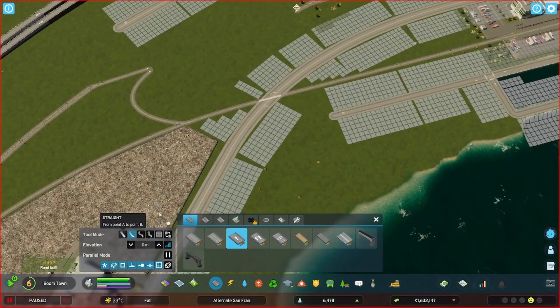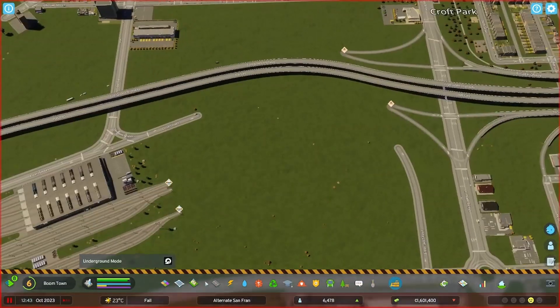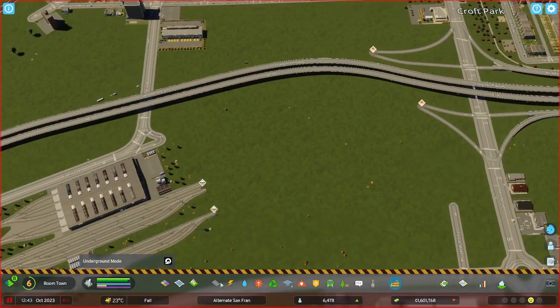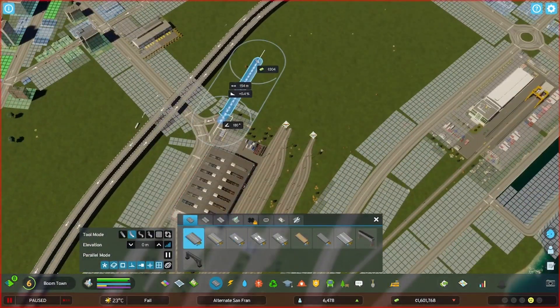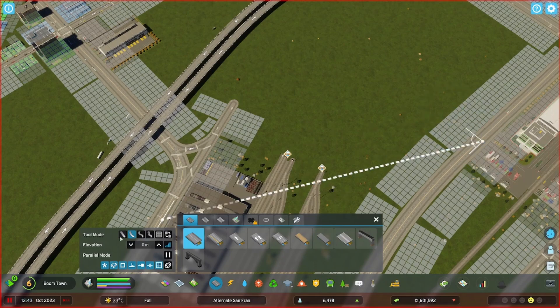We worked these roads leading into the industrial corridor and stuff like that to just make it look a little cleaner and like some actual planning was put into it.